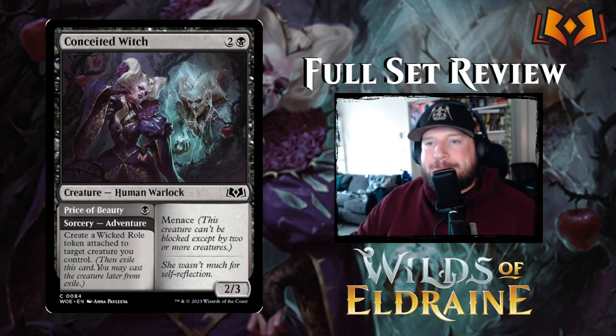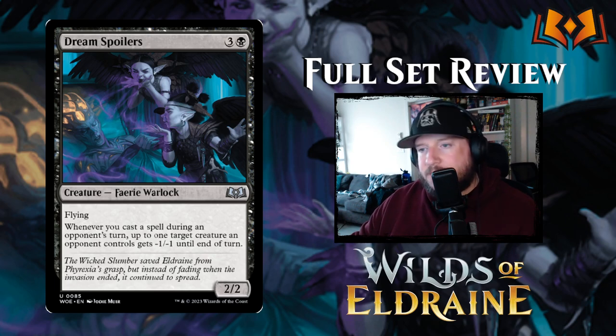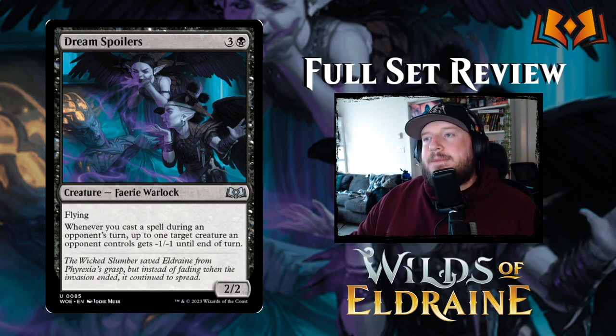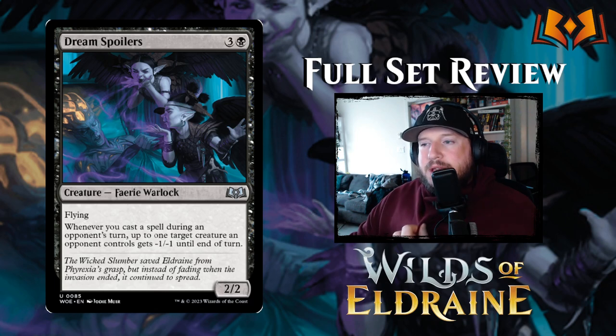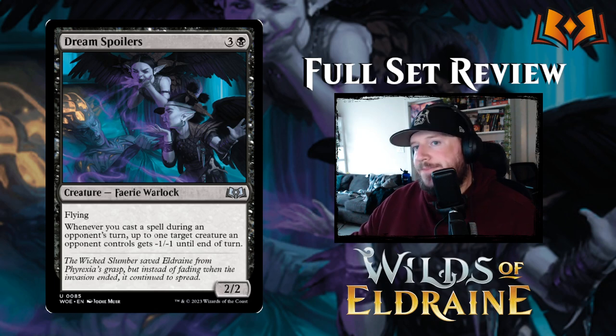Dream Spoilers costs three and a black for a 2/2 Fairy Warlock with flying. Whenever you cast a spell during an opponent's turn, up to one target creature an opponent controls gets minus one minus one until end of your turn. It's okay — I'd like to see it in action to judge how often you can trigger that ability. Notably it's not once per turn, so if you cast two or three spells on an opponent's turn something could get minus two or three.